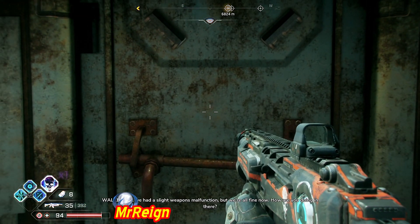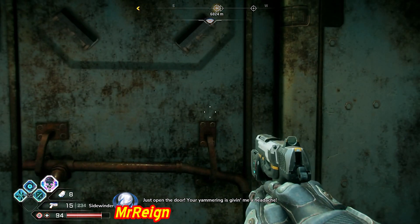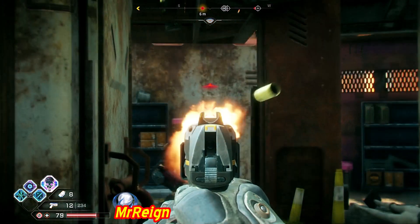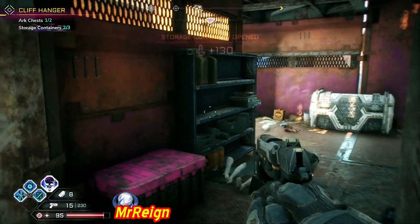You're going to be doing a lot worse in a second. For some reason I thought there would be friendlies — I didn't realize it was going to be enemies, which is why I had the pistol out. Anyway, we've got two containers in here and the second arc chest — all done.